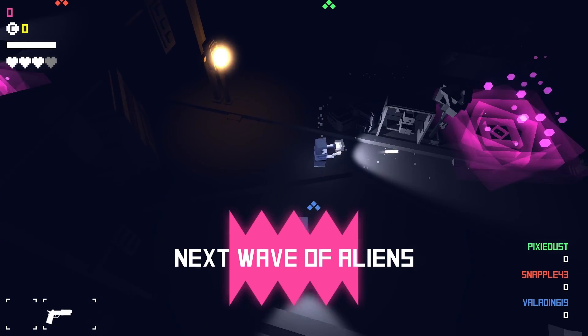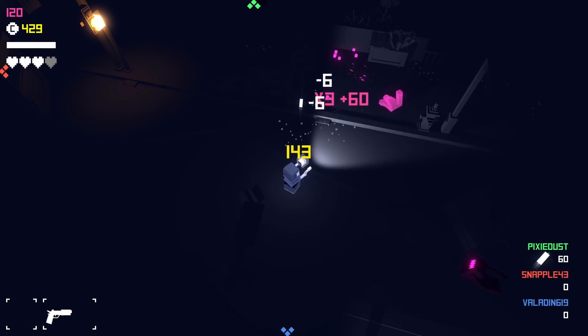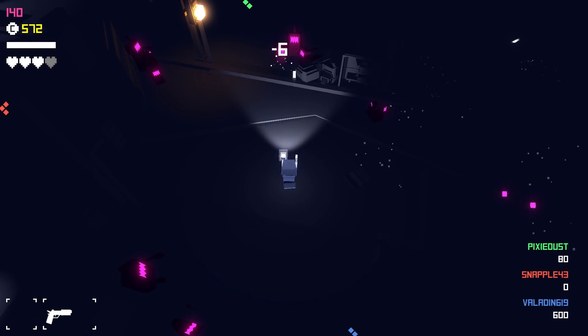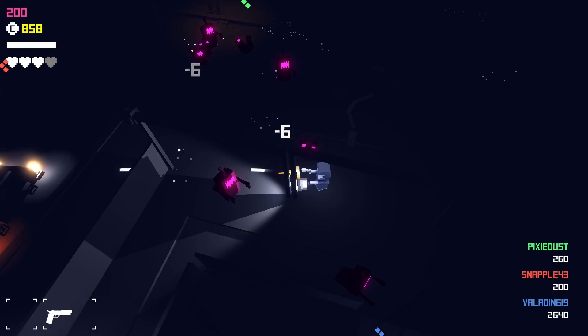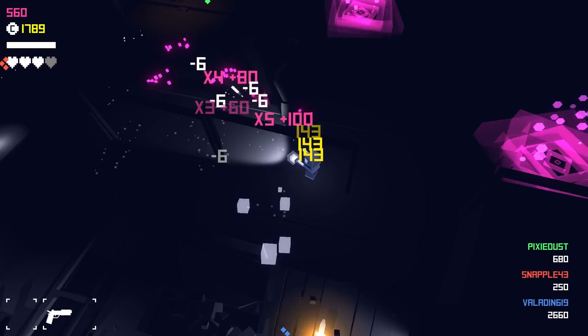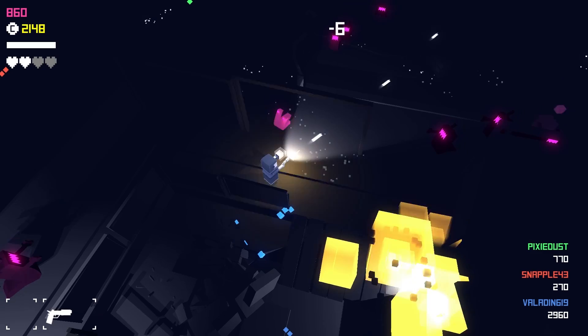Tyler, are you actually in this one to help us? Tyler is actually in this one with us to help us, because we were down a player and still managed to beat it. I don't like not having a plasma gun. That plasma gun's like wicked OP. I recommend everybody getting one of those. That's what I'm buying next time.